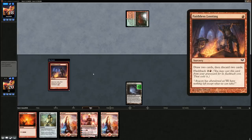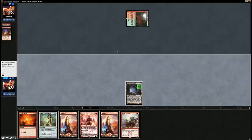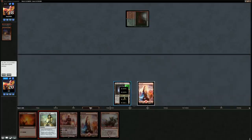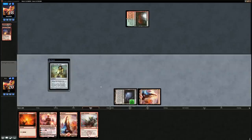It could be Dredge, in which case this hand isn't particularly amazing — although they don't have any dredge creature in the graveyard yet. Could also go for the Warboss to apply some pressure. I think I'm going to run out Chalice on one to shut down more copies of Faithless Looting, and then next turn we can decide whether to go for a Warboss or Chandra.